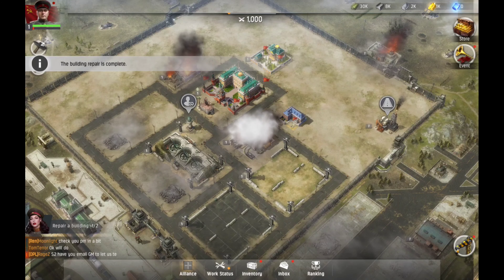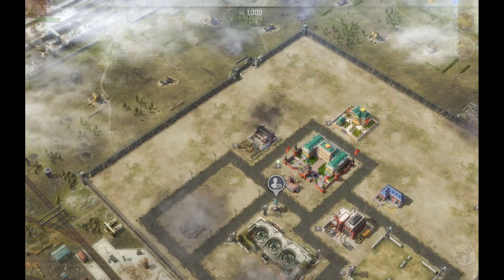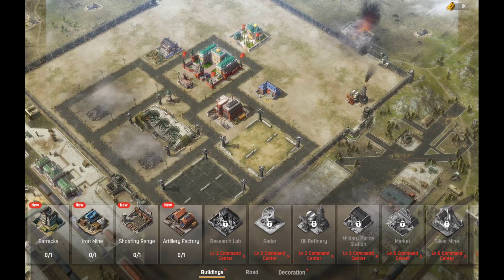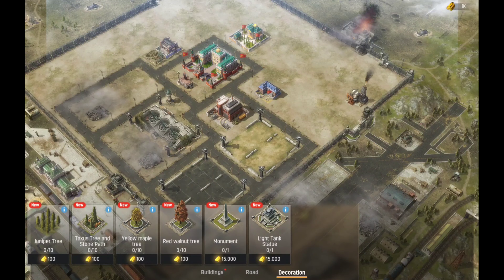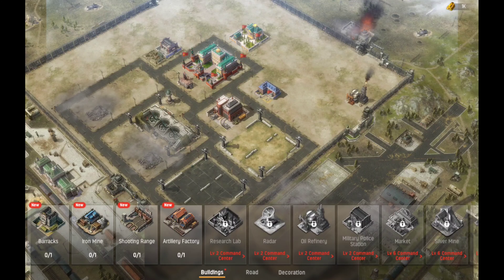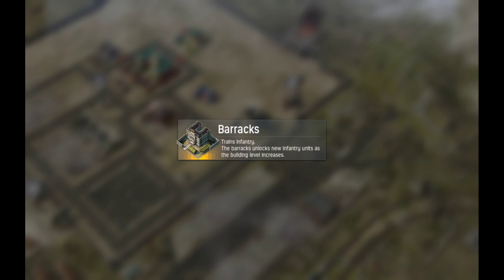We got to repair by clicking — building repair is complete. We gotta clean up the wreckage and everything, and we have different buildings we can build. If you guys are familiar with these type of games it's just like any other one, but a little different — you can actually put your buildings where you like them. We can build a barracks, an iron mine, shooting range, and artillery. Let's go ahead and place our barracks — this is gonna help us train troops.